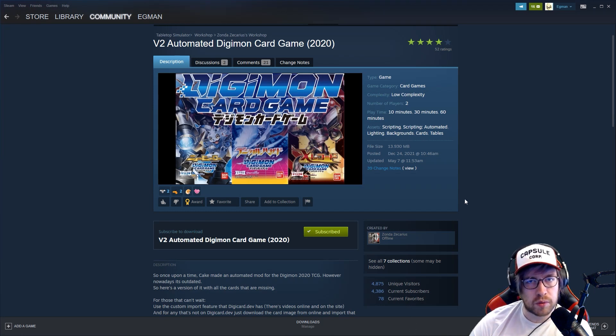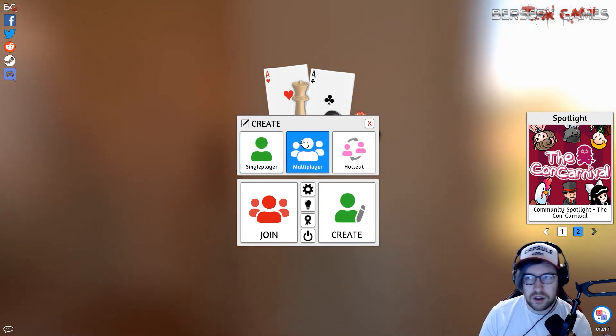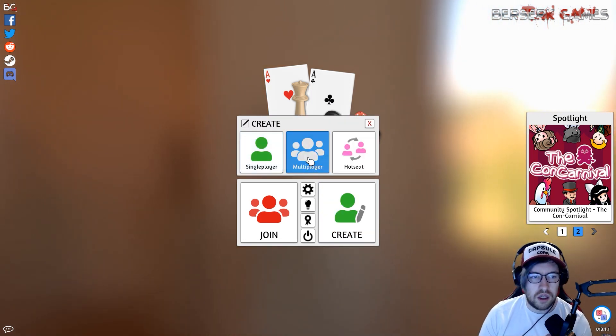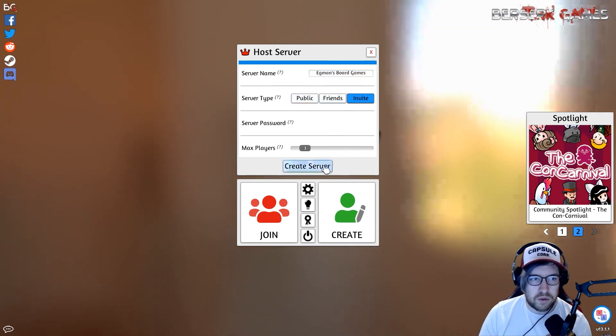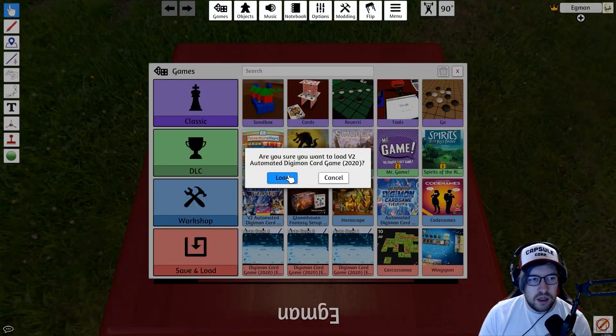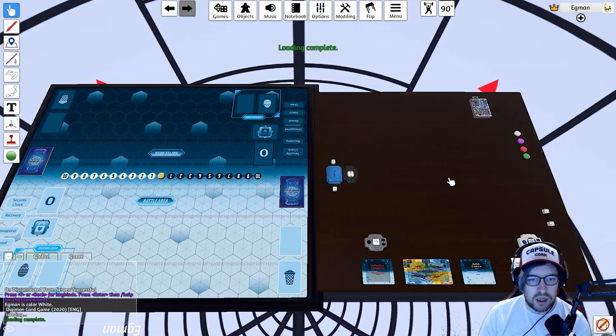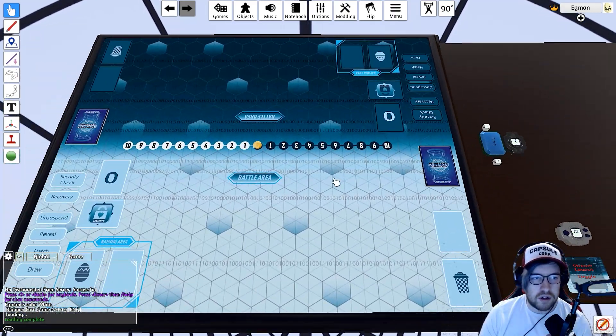From there, just boot up the game. Hit the Create button if you're the host. Go to multiplayer, set whatever you want, and go to Create Server. It should be the mod right there in your workshop. Just load the game workshop file and you have the entire thing — a very nice 3D space to work with.